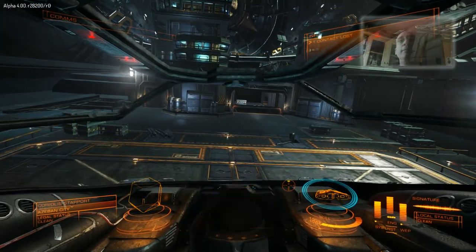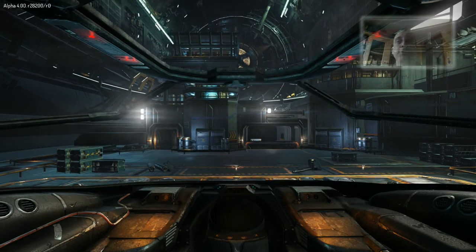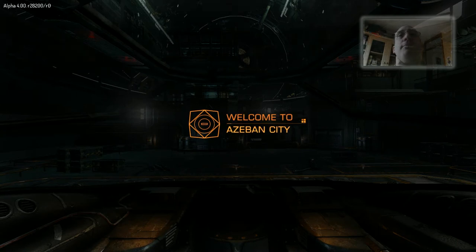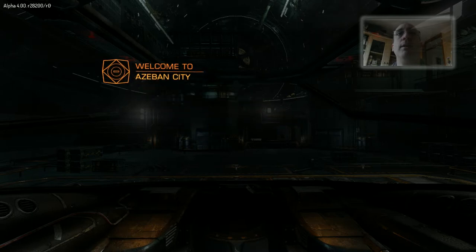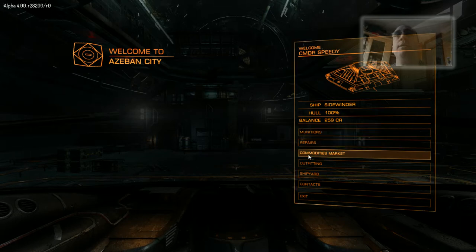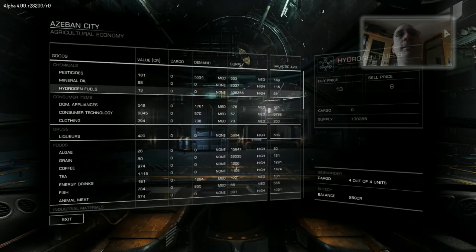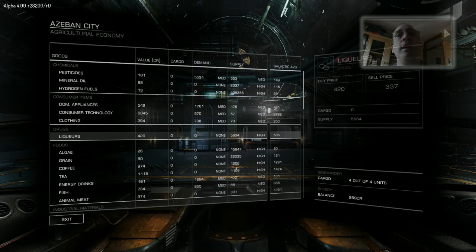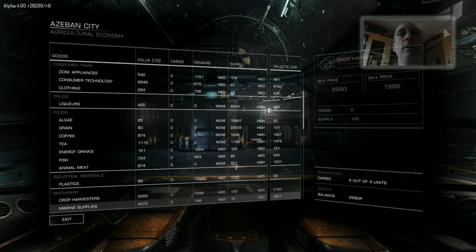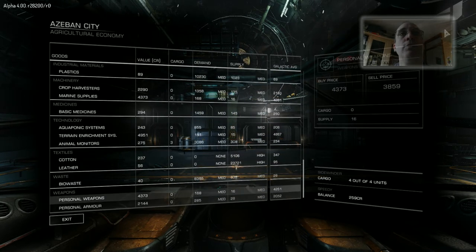And here we are with a successful landing. So what can we do in the space station? We can do lots of things — we can buy things, we can trade. So here we are within Asban City. Now I had products that I wasn't aware I had collected. Let's go to the markets. What I've heard is that this is more of a placeholder for these screens rather than the definitive way of trading. It's more from a functional point of view. Still looks nice.